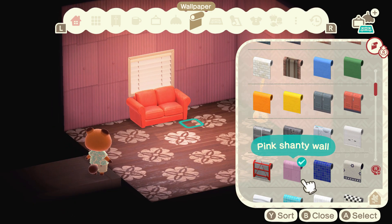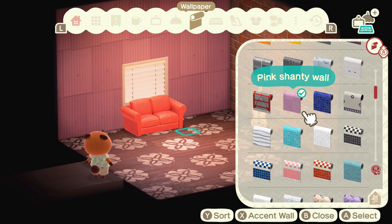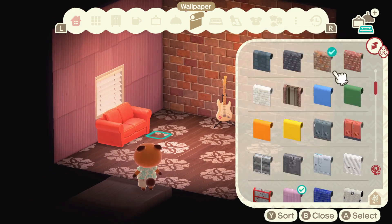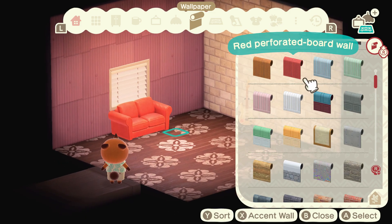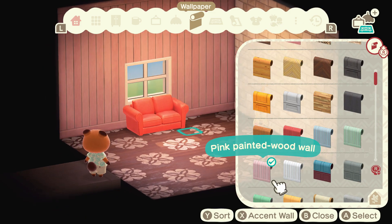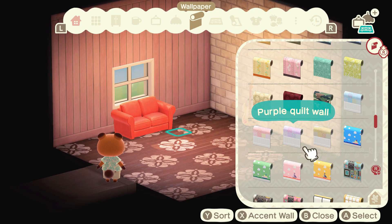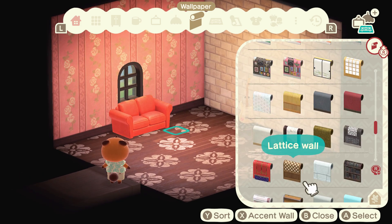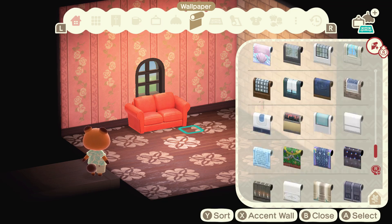For a while I wasn't sure which wallpaper to go with. In this game she has this pink shanty wallpaper, which I genuinely considered. In the end I gave her spotty wallpaper and bricks. Looking back, I wonder if I should have gone with the shanty wallpaper because it would have worked just as well. But I chose the spotty wallpaper because it reminds me of the dress she wears — I imagine she's quite a big fan of polka dots.